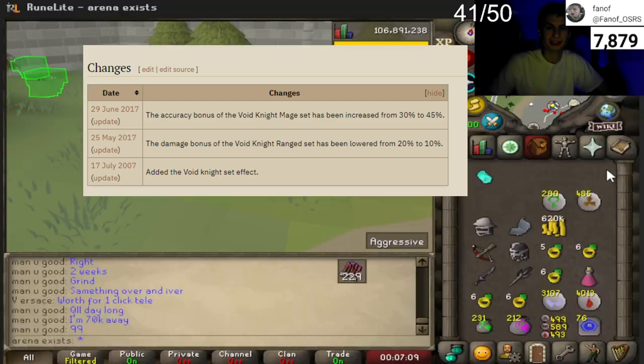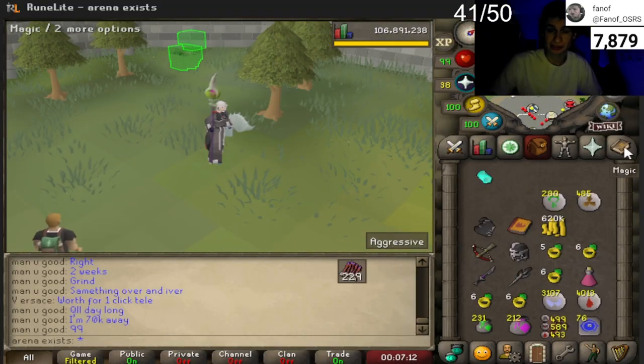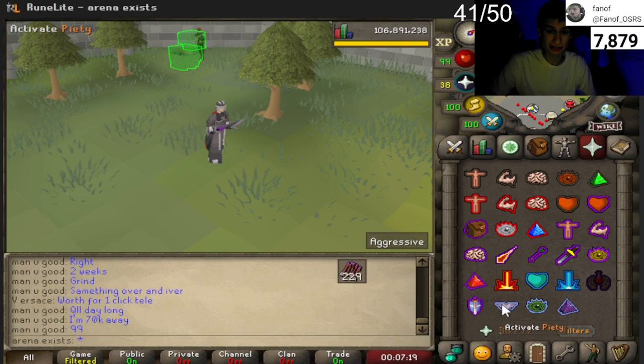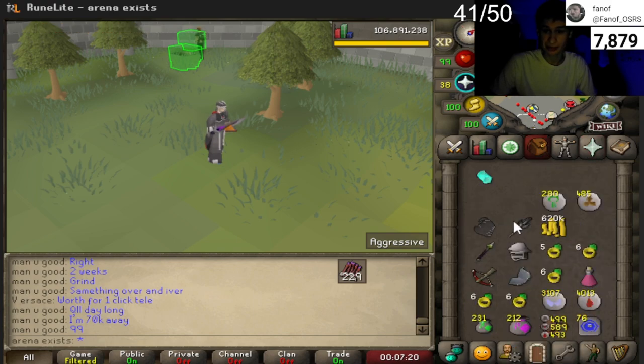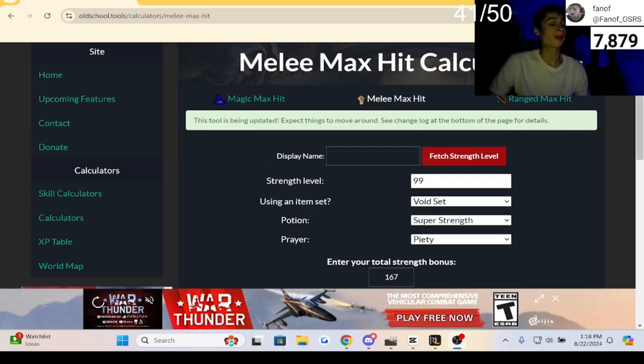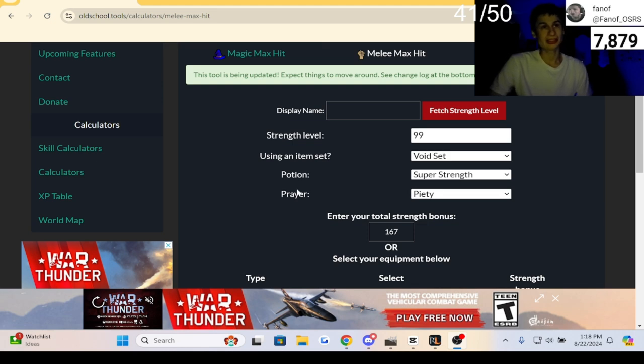With void, if you're using ranged it's advised to use rigour prayer; with the melee helmet use piety; with magic use augury. Let's look at the maximum possible hit using void. There are a lot of possible max hits depending on set combinations and weapons. Regular void — if you have elite void — does not give the extra bonus for melee, so you don't have to upgrade if you don't want to.